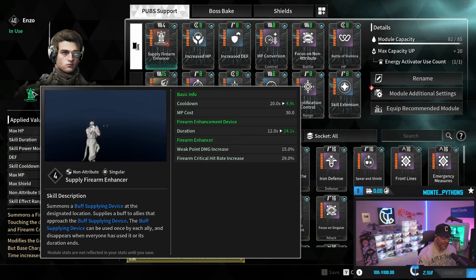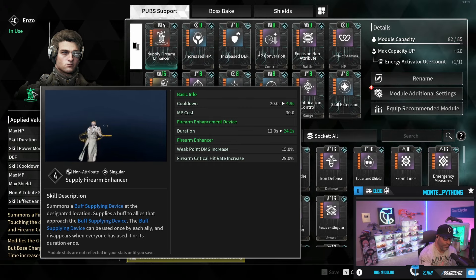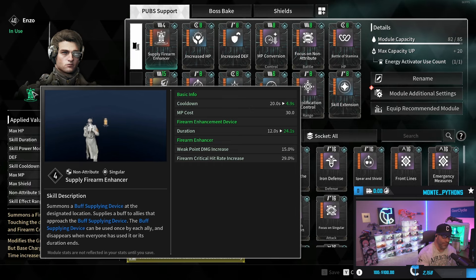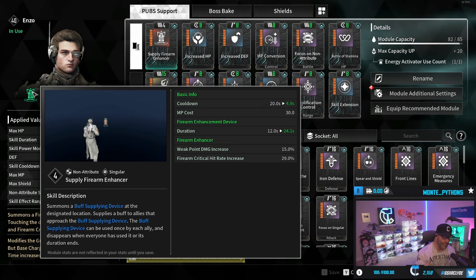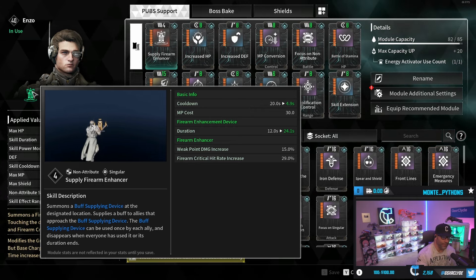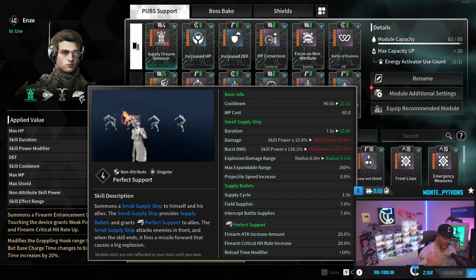Supply Firearm Enhancer is very important - every time you walk over and pick it up, don't switch weapons and don't reload. If you have a machine gun, that whole magazine gets a 15% weak point damage increase and 29% crit hit rate increase, which is great for you and your fireteam to melt bosses. As you see in this Gluttony clip running random pubs, I always buff their damage with this and my Perfect Support, giving people 20% firearm attack increase, 20% firearm crit hit rate increase, and 10% reload time reduction.